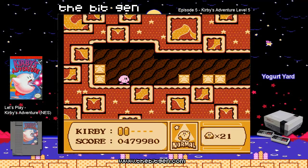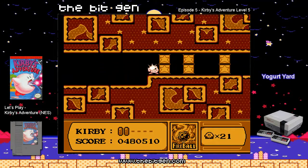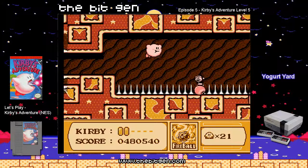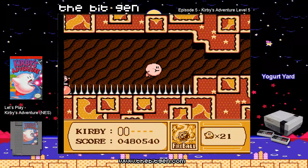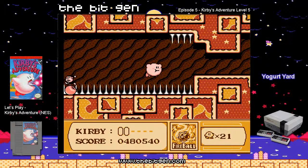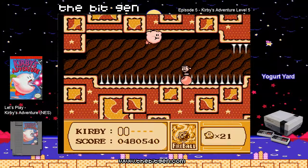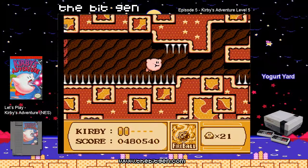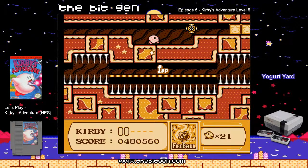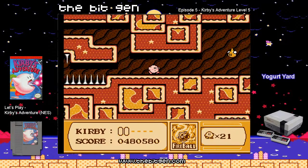Hey guys, welcome back to part 2 of our Kirby's Adventure Level 5, Yogurt Yard. I came back in here because I think I know where the secret switch is. I'll try to get it real quick. I remember a lot of the early ones, but I don't know if I'm going to remember some of the later ones. Later on, I think every stage will have a secret switch in there.